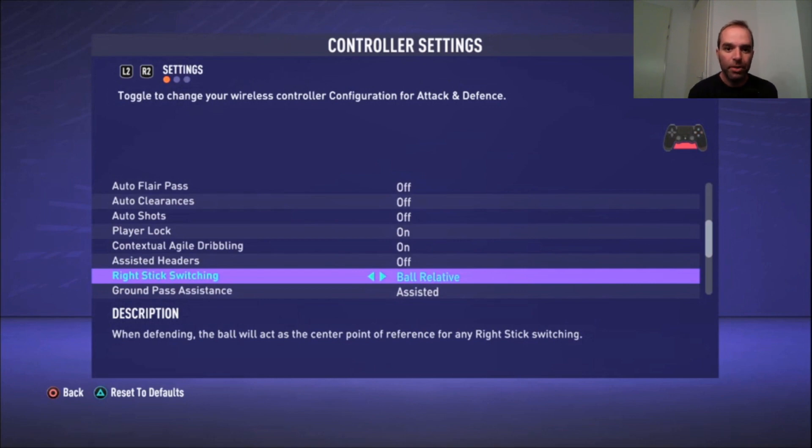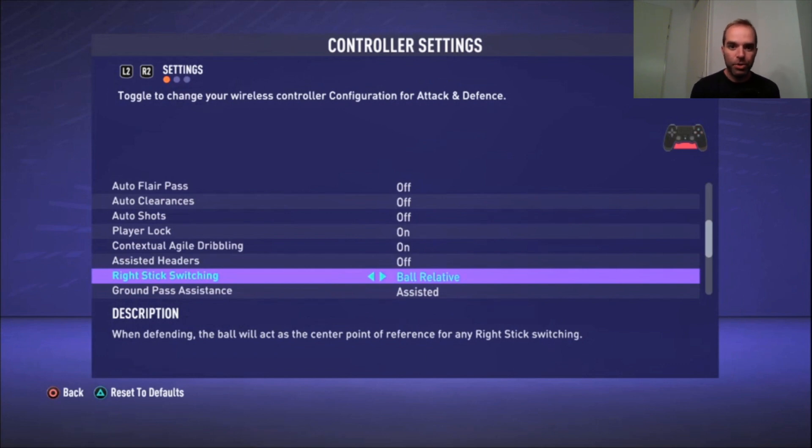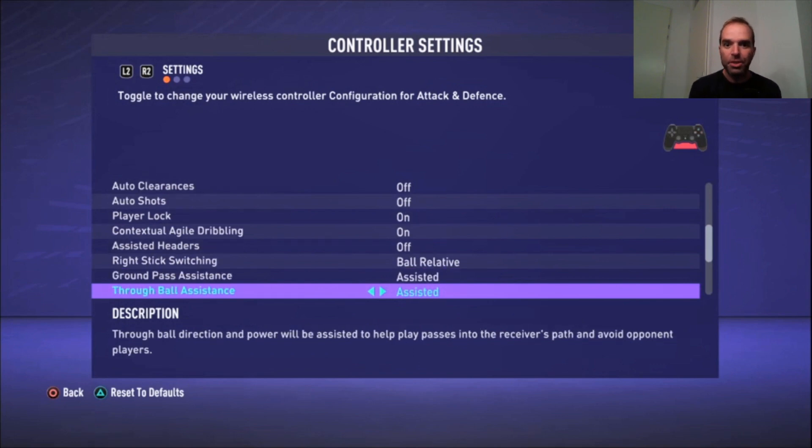Right Stick Switching is set to Ball Relative. You can also choose Player Relative — it's personal preference. With Ball Relative, when the ball is roughly in the center of your screen, flicking the right stick left switches to the player left of the ball, and flicking right switches to the player on the right. Player Relative works from your currently selected player's position instead. Ball Relative works better for me.